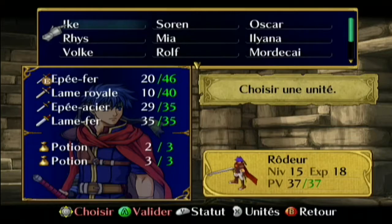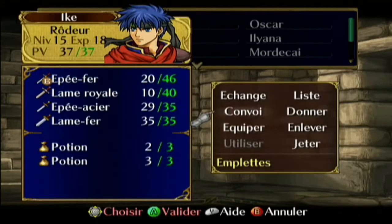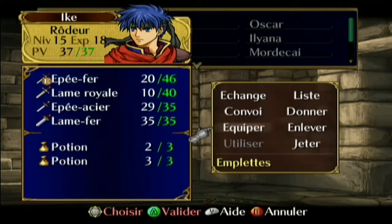Ce qui est très important avant d'être sur le champ de bataille, c'est de faire gaffe à son équipement. Vous pouvez voir sur mes armes qu'il y a 10 sur 40, 29 sur 35 — c'est le nombre de coups qui me restent avant que l'arme pète. Si l'arme est pétée, je ne peux plus attaquer.